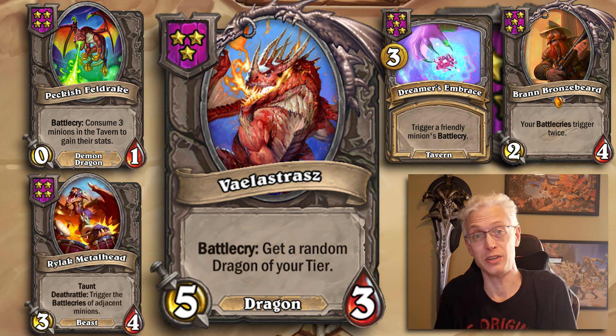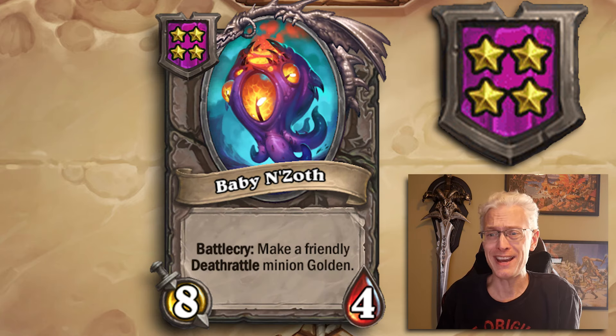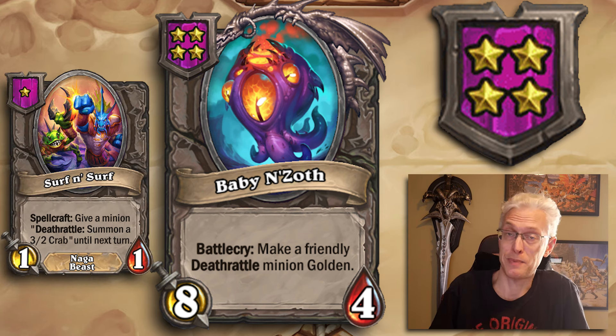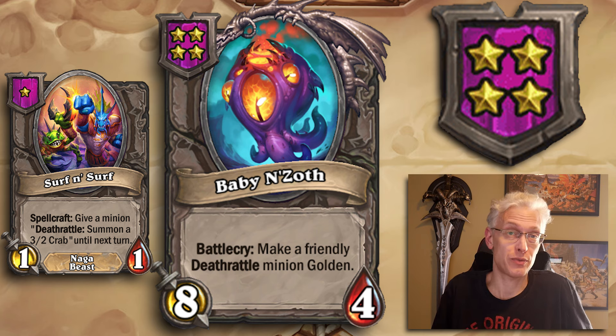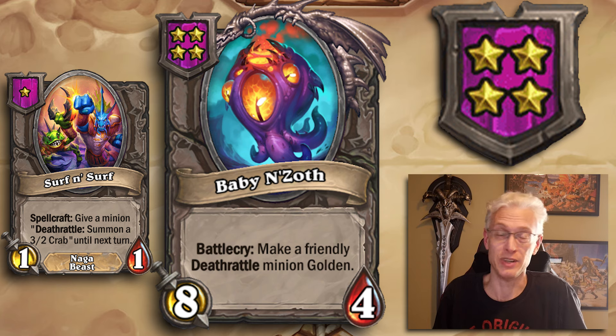From Tier 4 on, a lot of buddies become situationally good, so we'll cover the ones that shine more than others. Starting with Tier 4, 8/4 — Baby N'Zoth. Battlecry: make a friendly deathrattle minion golden. Battlecry this onto any deathrattle you have and it is permanently golden. If you can give something a deathrattle — say with a Surf and Turf spell — you can make anything golden. Any spells that trigger battlecries? Pop them on Baby N'Zoth and your deathrattles get triggered. Never pass on this one if you can get any value from it.